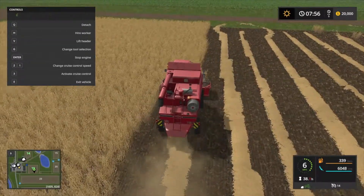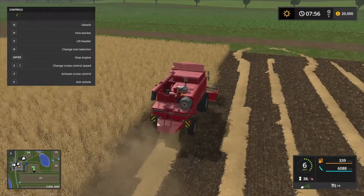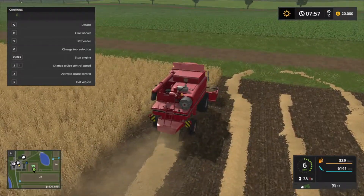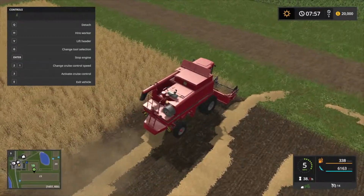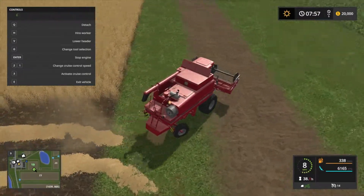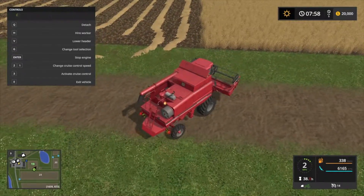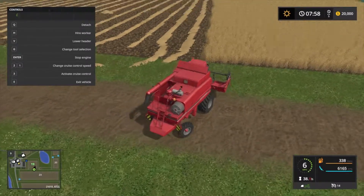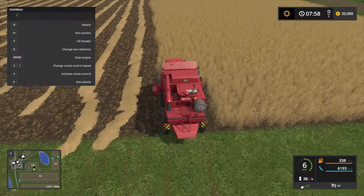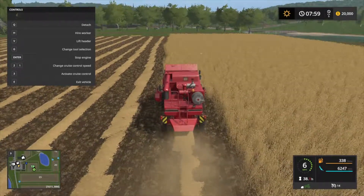Alright, so we have almost filled up our tank here. We'll probably be able to get around this end of the strip — might be able to spin it around. Here we'll bring our tractor over with the grain trailer and we'll load up.